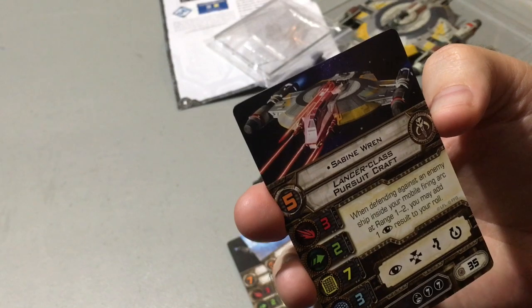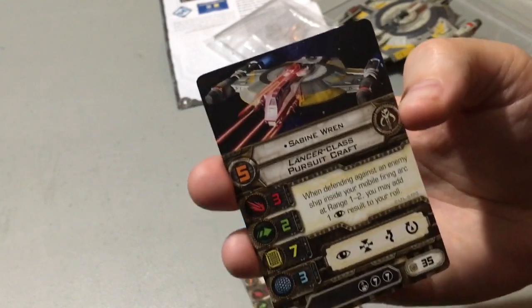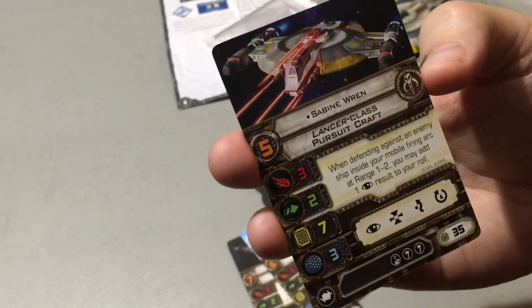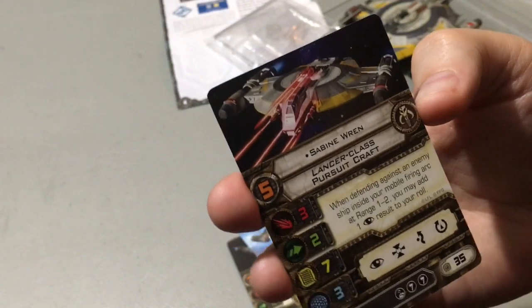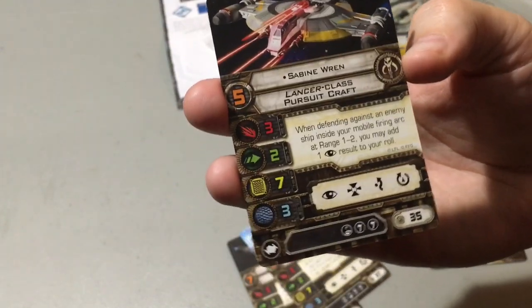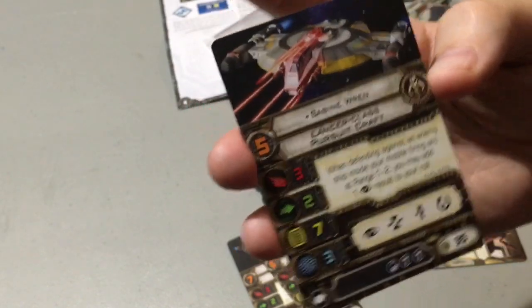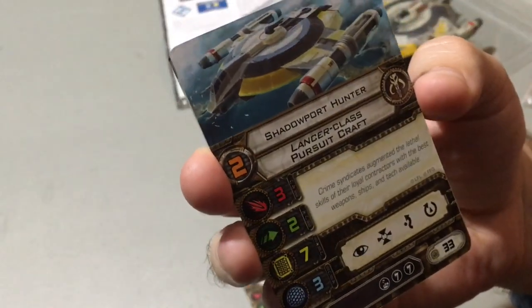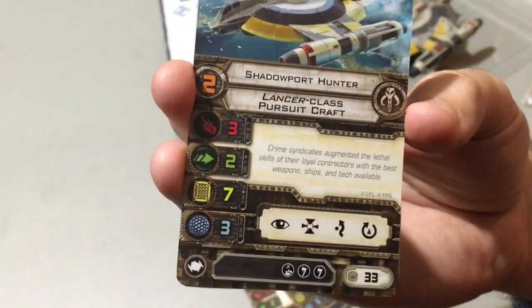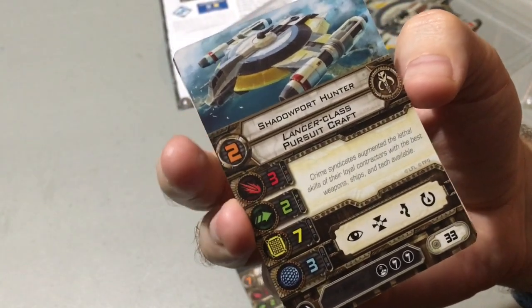Sabine: when defending against an enemy ship inside your Mobile Firing Arc at range 1 to 2, you may add an Eyeball result to your roll. Very cool — extra defensive. She's got 2 Agility already, so as long as she's pointed at the enemy and they see you coming, it's going to be extra hard to kill her. You'll probably always want to focus with her. And then we have our Generic at only 33 points, so you could fit three of these in a 100-point list. No special ability for the Generic.